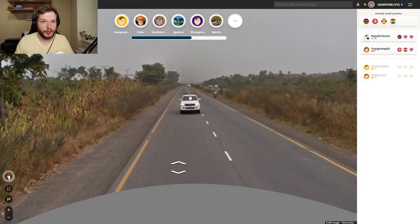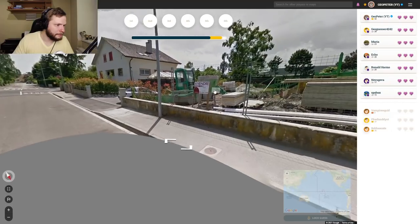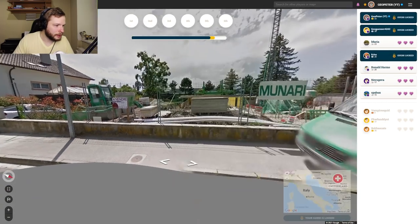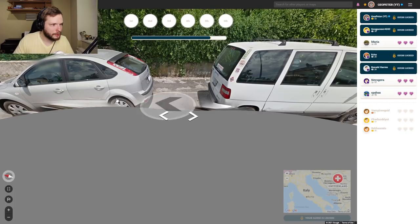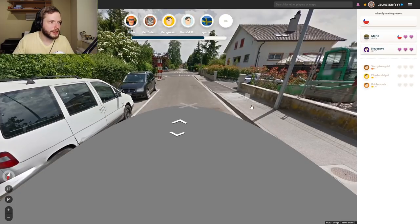In Nigeria you sometimes get some follow cars to protect the Google car in unsafe areas — that's one of the countries that might have some cars following you, either a police car or a different car, depending on the area. Do we see some CH? CH is Switzerland. We do have the low camera as well — with this wide blur the no-car script does not block it all the way. This is Switzerland.